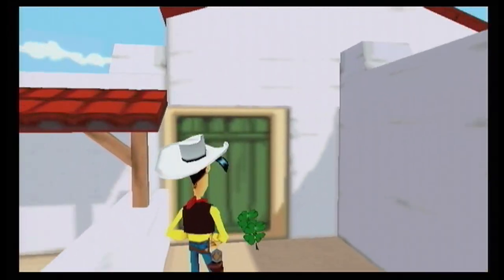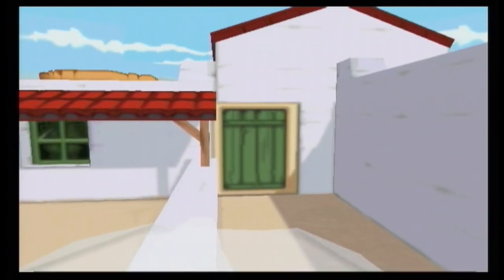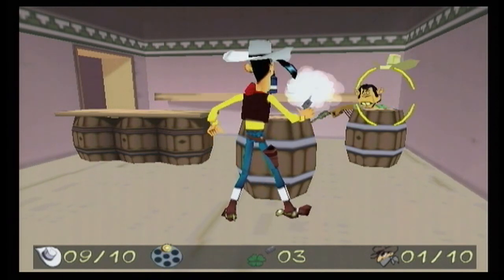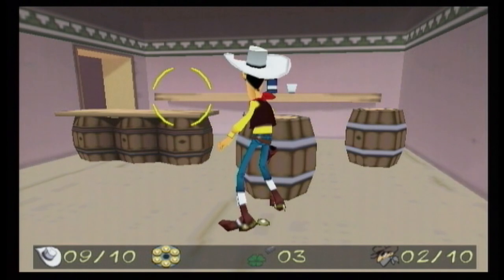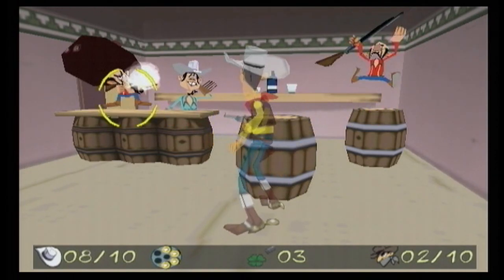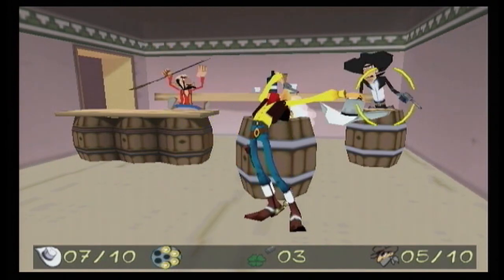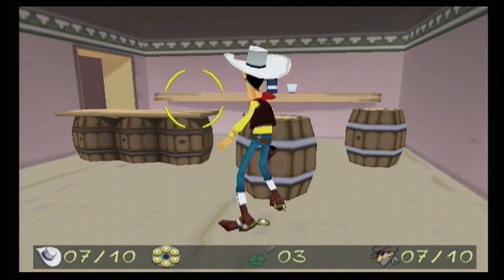That's the first gunfight finished. Let's go and pick up some of the spoils — we've got some clover leaves there. I'll save them for some of the harder gunfights towards the end. I've gone red there because I ran out of ammo on that last one. That's how I got an acrobatic shot — I'm not sure I'm shooting correctly going backwards. It's not going to keep my lives for long; that's why I'm now on seven.